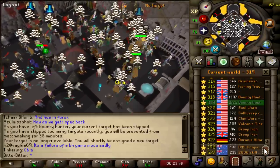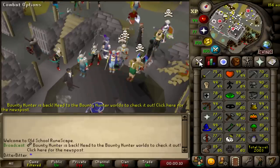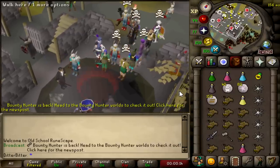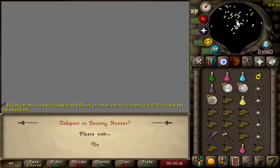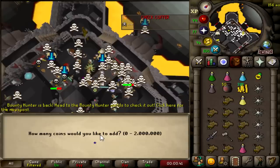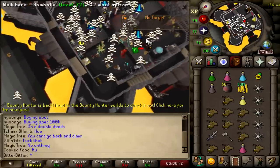Unfortunately I can't get a target on this account for 30 more minutes so I'm going to switch accounts. This is a 78 defense, 75 attack, 110 combat account. I'm going to be doing MSB to AGS and MSB to G-maul PK on here. I think it'll be fast-paced and I won't have to skip targets as often.